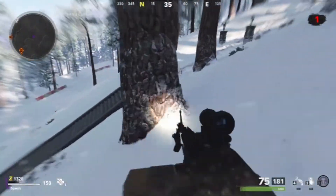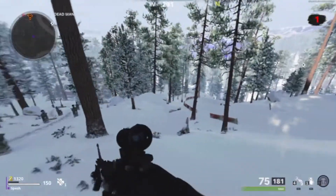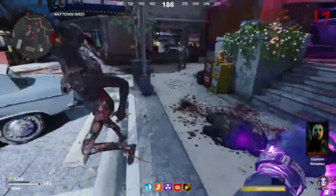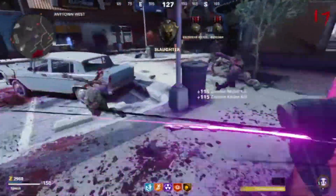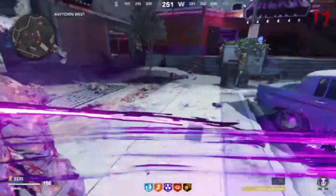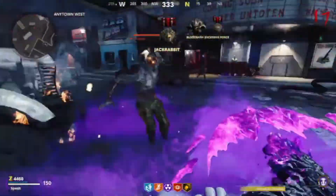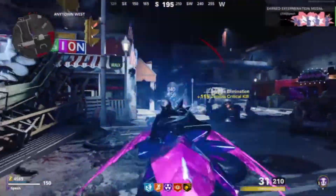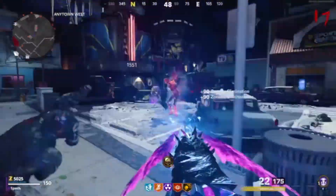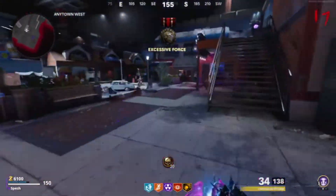If they were to decide to add these two wonder weapons into Outbreak, when would they be coming? That's a question with a tough answer. We are less than a month away from Vanguard Zombies and the complete storyline unfolding over there. Season 6 is our last season for Black Ops Cold War Zombies, and there's a good chance we don't get a Season 6 Reloaded because the date it's supposed to come out is right around the release of Call of Duty Vanguard. Would they release these brand new wonder weapons into Outbreak right before as a way to tide us over, or just not release anything for Season 6 Reloaded because the new game is just days away?